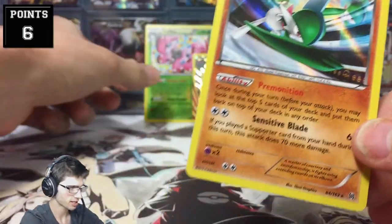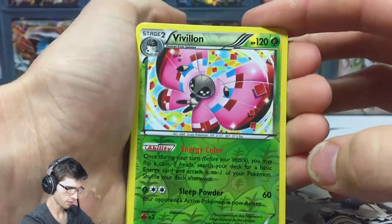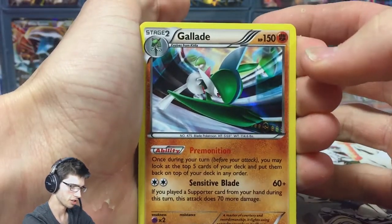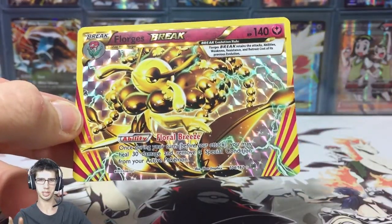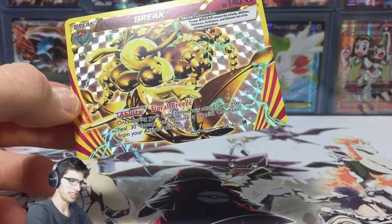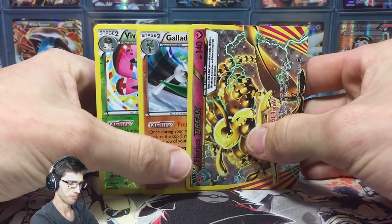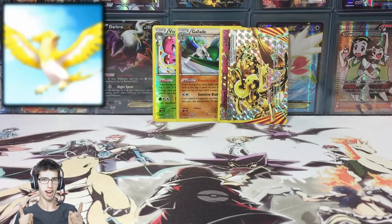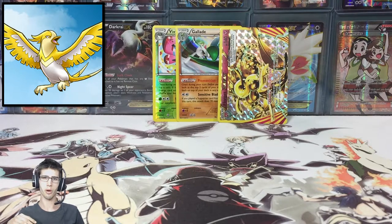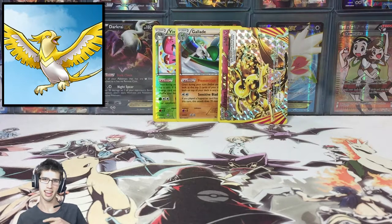And a Gladehopper holo — awesome! So we did manage to scoop about two EXes worth of points today. Quick recap: the Vivillon reverse rare is one point, the Gladehopper holo is two points — that's three — and the Florist Break is another three points, giving me a grand total of six points. Dennis, I hope your pull game was just as strong. I'll leave a link to Dennis's channel on screen and in the description, plus a link to his video so you can compare.